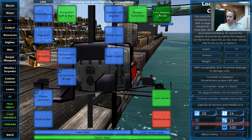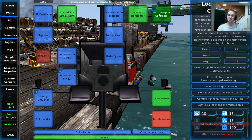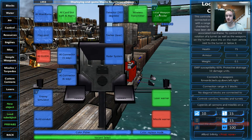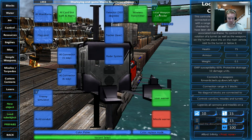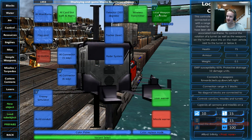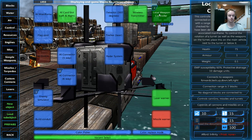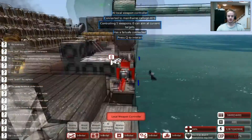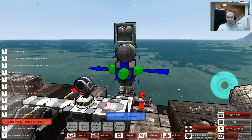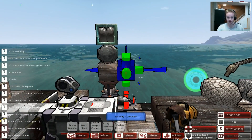If we go to the local weapon controller and mouse over it, the description reads: 'This controller will fire weapons and turrets connected to any of its six sides, with a range of two blocks - i.e., 12 blocks total are checked for weapons - as long as targets have been detected and tracked by the associated mainframe.' The mainframe has to know they're there, and the local weapon controller has to be connected to the mainframe. To control the rotation of a turret as well as the weapons on the turret, place this on the main vehicle next to the turret or below it. I placed the local weapon controller and then put the turret block right on top of that.